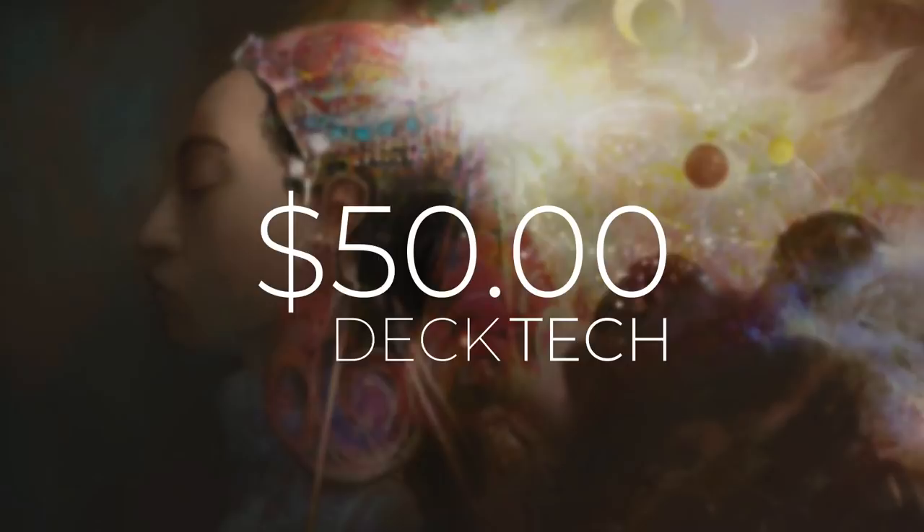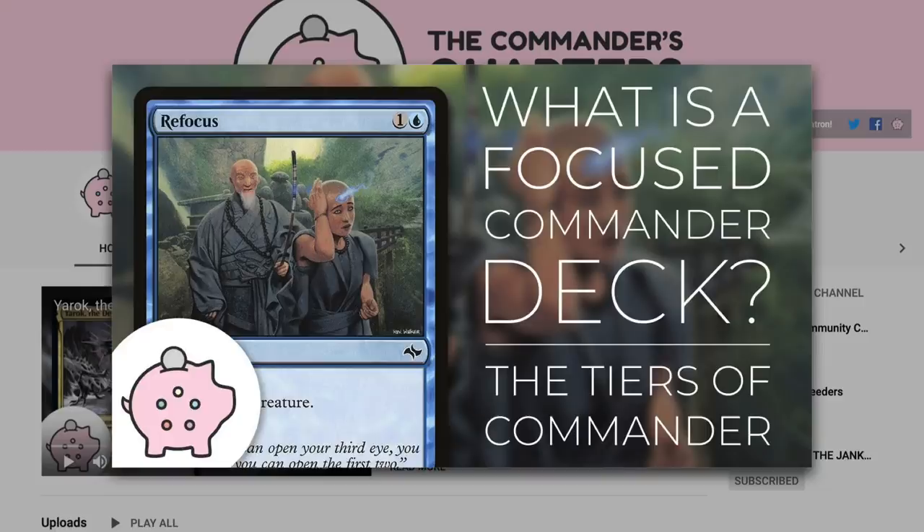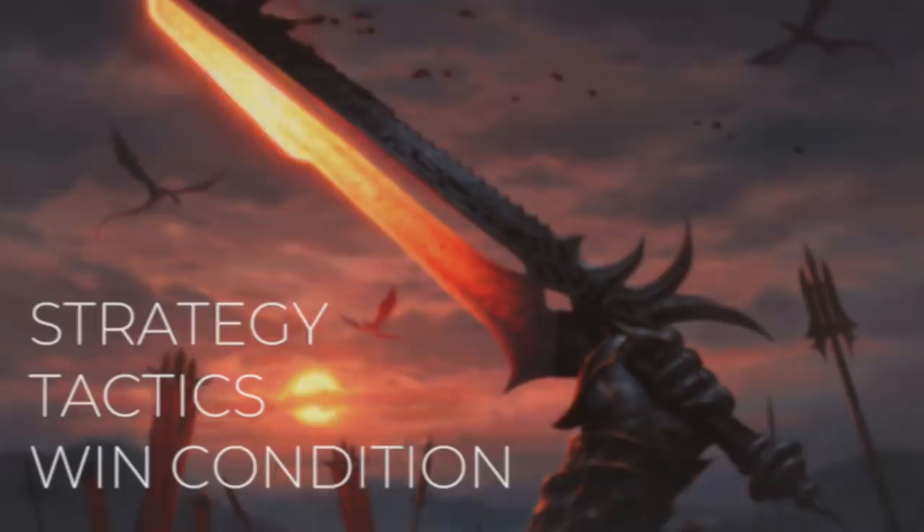Here at the Commander's Quarters, we're all about Commander on a budget. Today's episode is going to be a $50 deck tech. When I say $50, I mean that is an overall deck cost. Both shipping and commanders that are $10 or less are going to be included in that cost, but basic lands will not be. Decks on this channel are built to be fun, inexpensive, and focused. If you want to learn more about what a Focus Commander deck is, check out this video here.